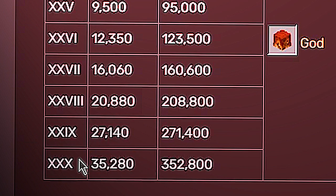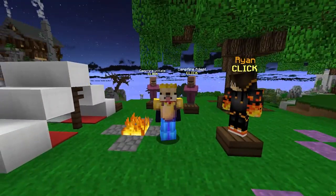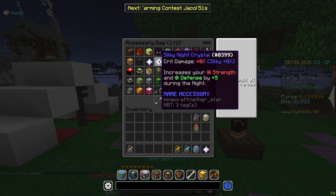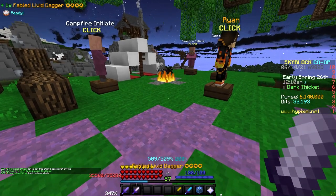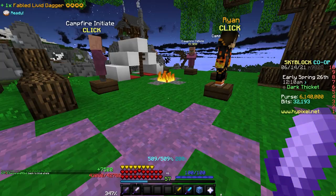That means in order to use the Wither Cloak Sword strategy in Trial of Fire 30 and for it to work, we're going to need 35,281 health. A Mastiff set probably wouldn't cut it. In order to increase our health, we're going to want crit damage because of this. So just reforge all of your accessories to Silky — that should do it. And if that doesn't work, you're going to want to hold a sword that gives you a lot of crit damage, like the Livid Dagger. As you can see, that's way more than enough.